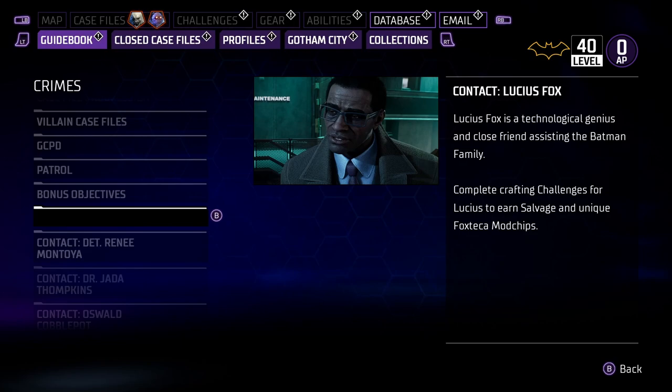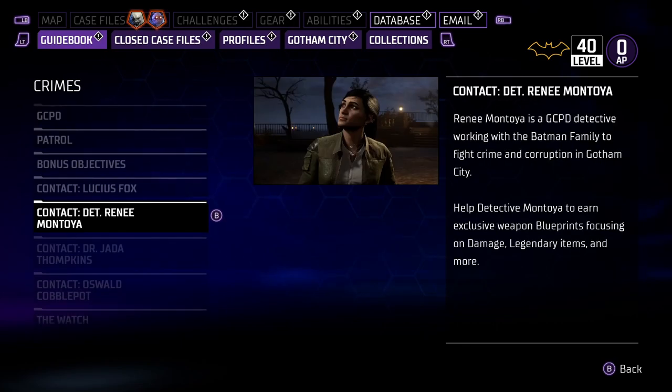Renee Montoya — you want to complete all her tasks because she gives you blueprints for your melee legendary items. It says right here: 'Help Detective Montoya to earn exclusive weapon blueprints focusing on damage, legendary items and more.' I've gotten a lot of my legendary weapons out of Montoya, so make sure you stay up to date and complete all her tasks.